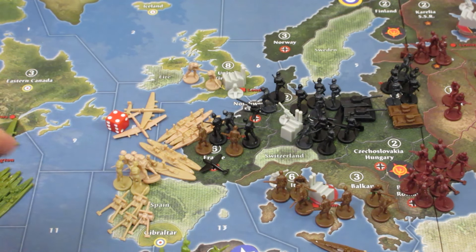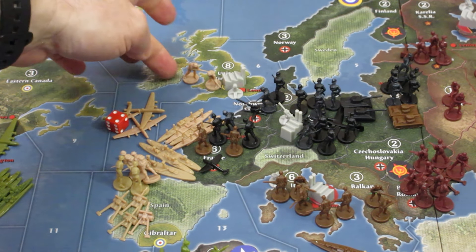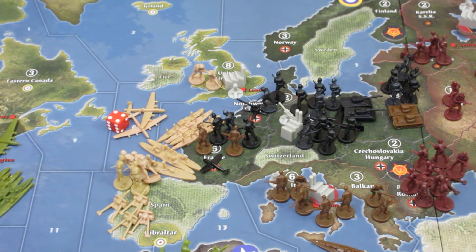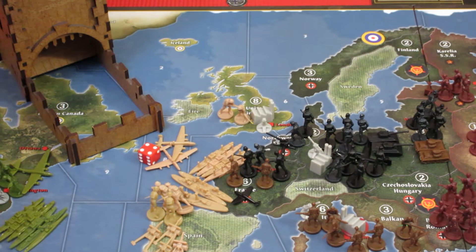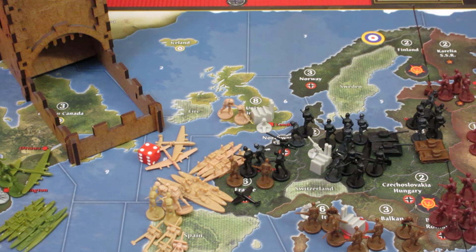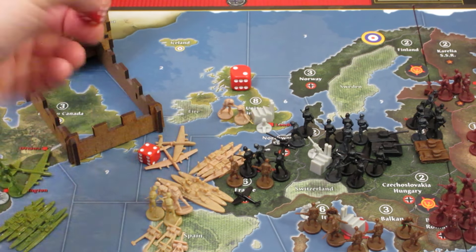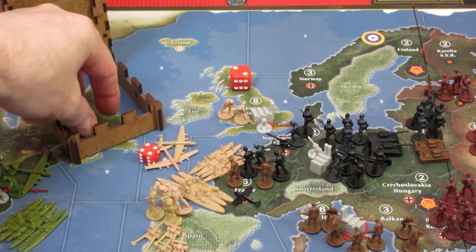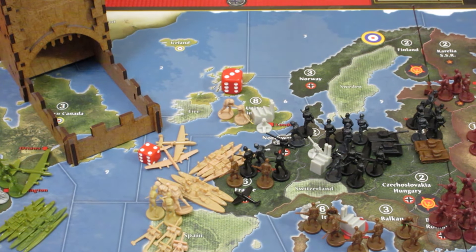I'm adjusting the camera slightly and we're going to roll dice to see if the UK can take over France in their D-Day invasion. We have offshore bombardment — a battleship and two cruisers. The two cruisers hit on three: that's two hits. The battleship hits on a four — that's three hits total just from offshore bombardment. Wow, they are pounding the Germans and Italians over France.